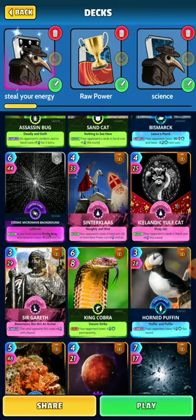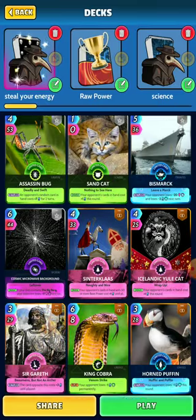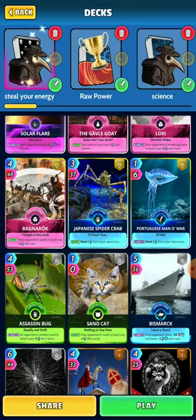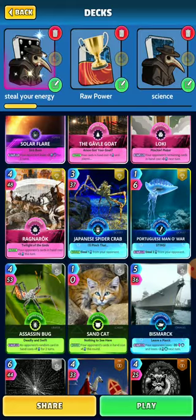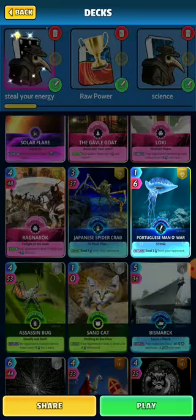It's a good little balance. Your opponent's cards in hand with 50 or more base power cost plus one, and your cards cost minus one. Ragnarok is a great card — it goes really well with Loki. Your opponent's cards in hand cost plus two this turn with Ragnarok, and Loki makes them cost plus three next turn. Then you've got some cards that steal energy from your opponents, like the Portuguese Man of War.